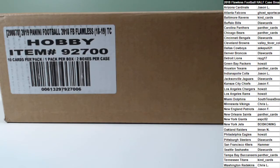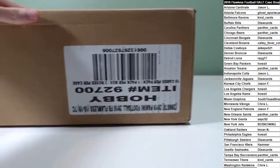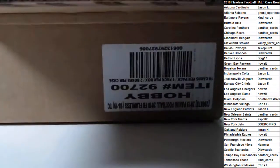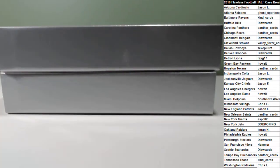One box break of 2018 Flawless — we're gonna rip this case open. Let you guys pick the box off the top or bottom as you guys are voting for the one-of-one player. You can also put top or bottom in the chat. First one to get three picks, that's what we'll do. Looks like we're doing bottom.